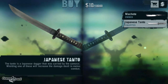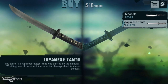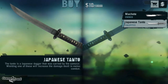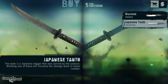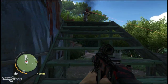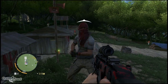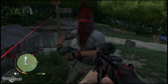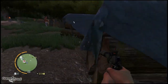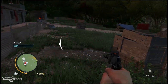The first weapon we're going to take a look at is the Japanese Tanto. It's a melee upgrade — a machete upgrade if you will. This is the only weapon that will cost you nothing at the store; all you have to do is unlock it. To unlock it, you have to find six of the Letters of the Lost. There are 20 scattered amongst the islands, but you only need any six. This upgrade is basically a twice as powerful knife — it takes one slash instead of two to kill a regular unarmored soldier.